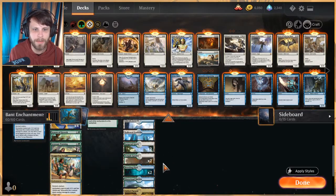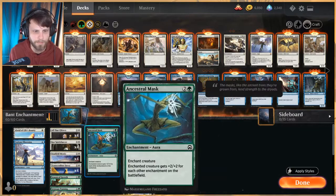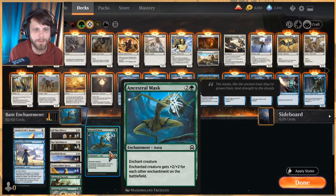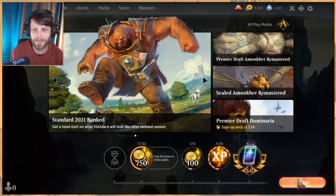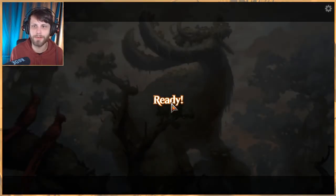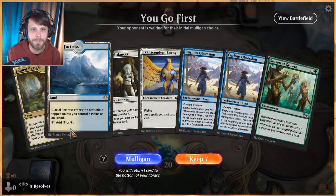We're running 23 lands. With Transcendent Envoy and Starfield Mystic cheapening things, you can get almost everything down to one mana — except Spirit Dancer and Staggering Insight with its double colored pip. The idea is: one land, play an enchantment, one land, play an enchantment, and as you do you draw more cards. It's crazy efficient. Whether it really works we'll find out — it did work a couple times but it's not perfect.